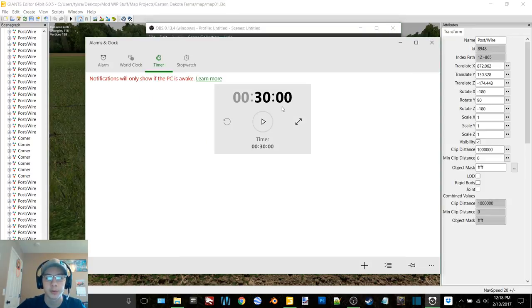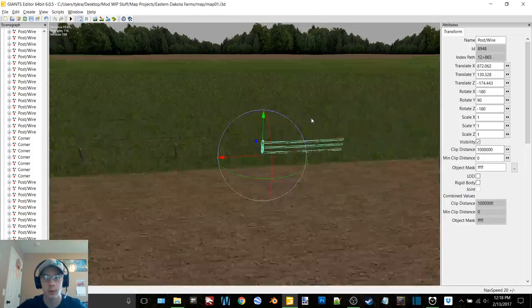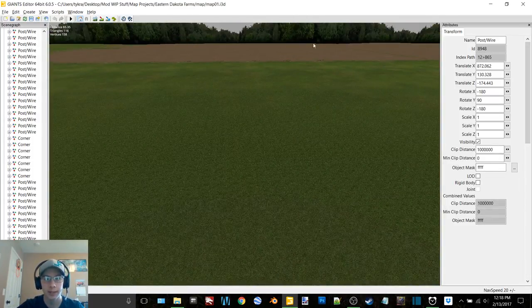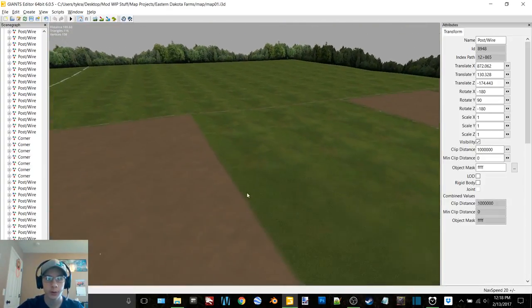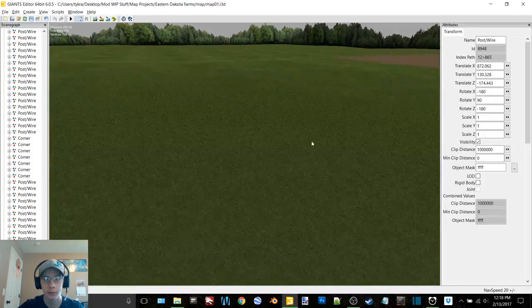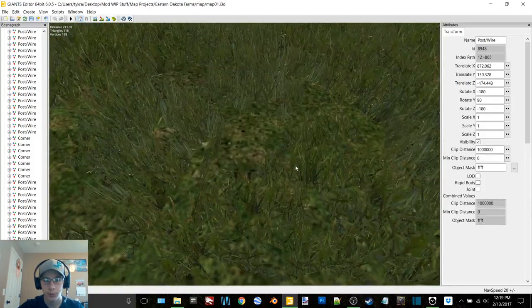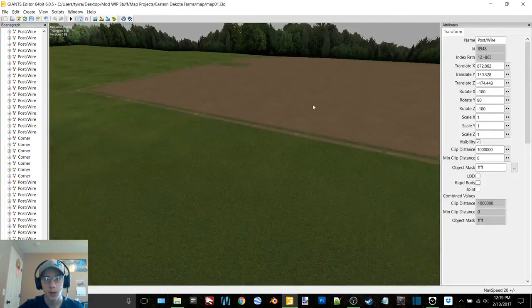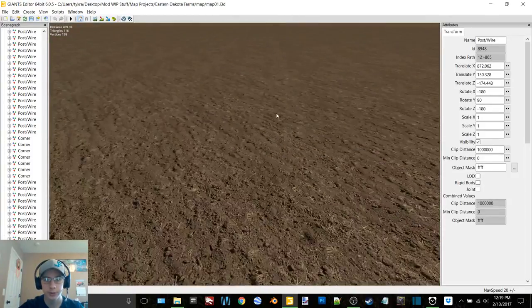Hey, what's up you guys, Craft Farms here back with another video. Today we're going to be doing some work on my map. As you saw in yesterday's video, we were planting that field. I'll run you through what I've done — I changed the grass textures, both the ground and foliage, both of those came off of County Line, and then I changed the field textures.